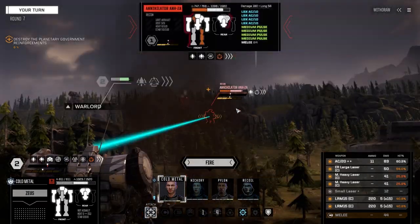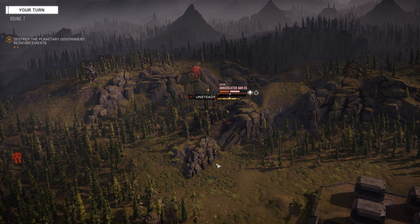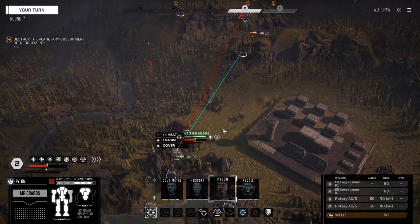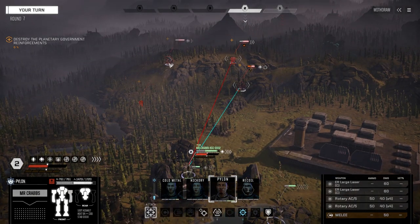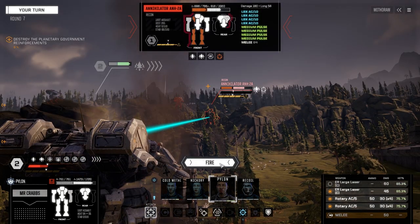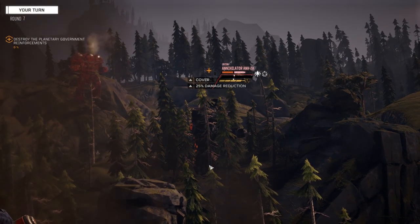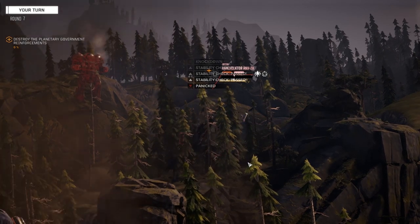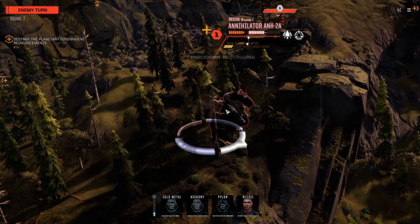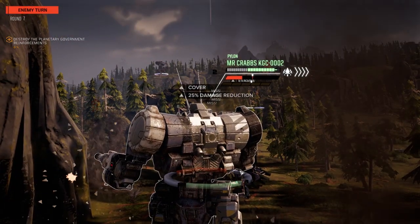We're going to Warlock it here and dump on this guy — want to make sure we hit and make him unstable. Now I'll bring Pylon around from the side to get our stability back. Marauder — just going to shoot this guy. Leave one weapon off. 69, 82 — hopefully we get some torso hits. He's going down anyway. Recoil can go after the torsos on one side, depending on how this guy angles himself.